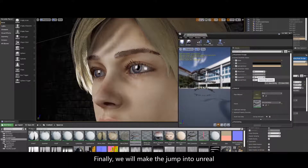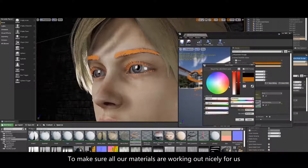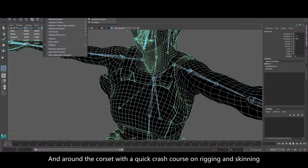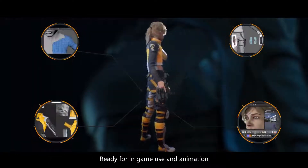Finally, we'll make the jump into Unreal to make sure all our materials are working out nicely for us, and we'll round the course up with a quick crash course on rigging and skinning, ready for in-game use and animation.